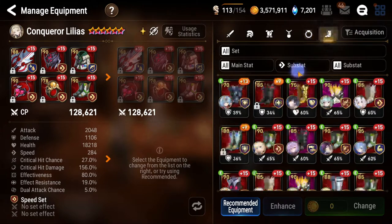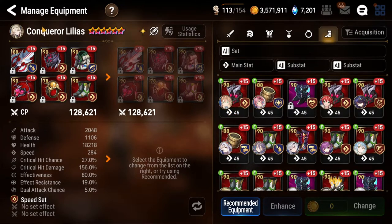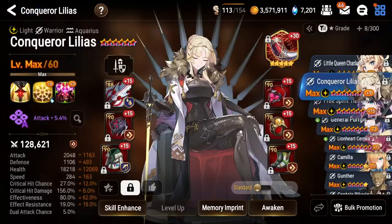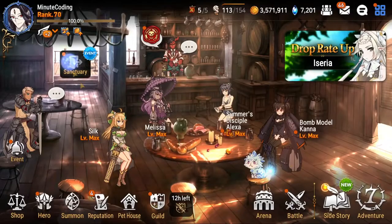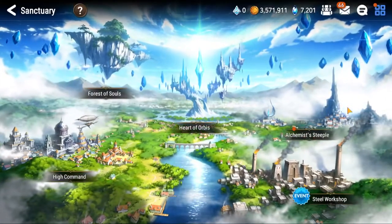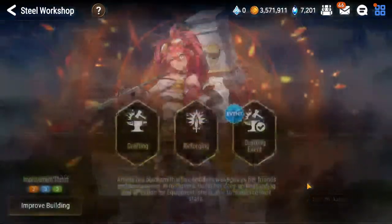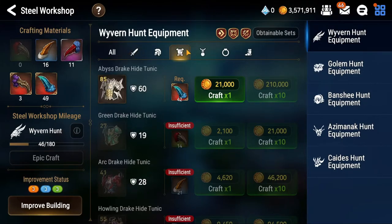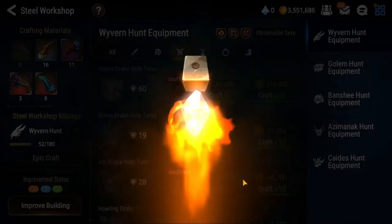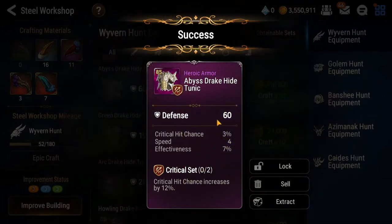For boots the main stat goes speed. If I want to roll a chest piece for Celilius, I'll go to Sanctuary, then to equipment conversion or crafting - it all depends on what you have. We'll go to crafting first to see if we have anything. We have enough for one roll, might as well crack it out and see what it is.